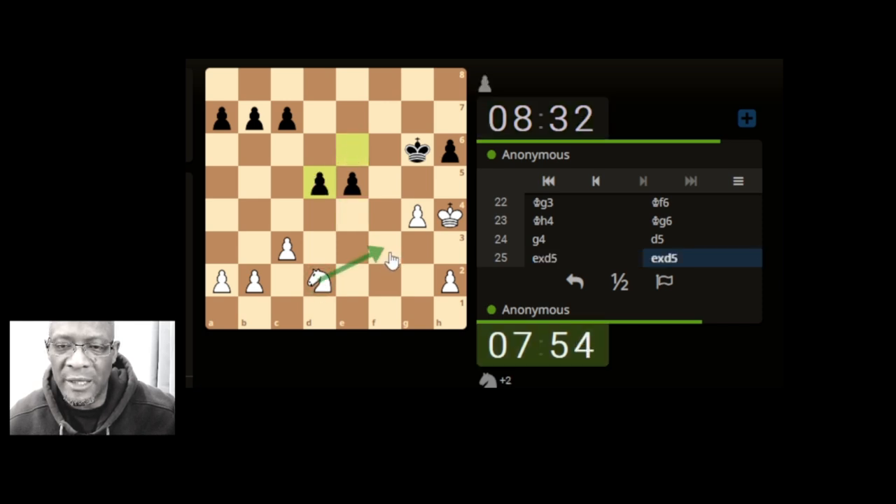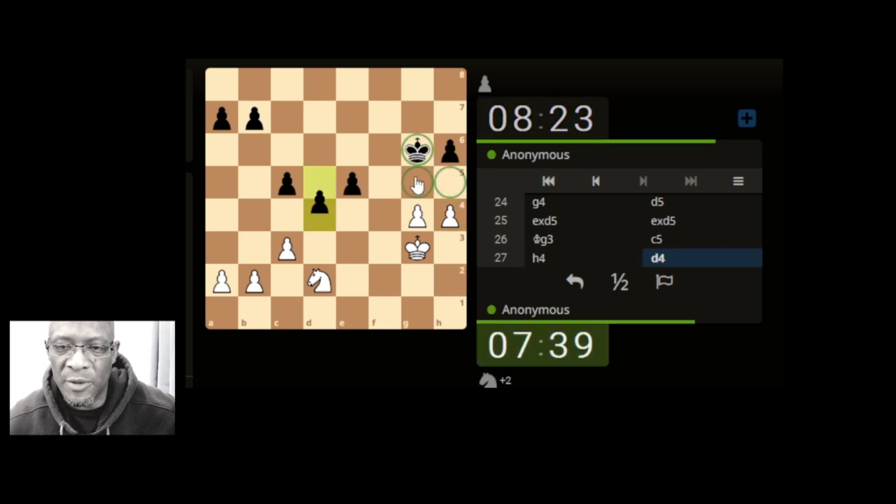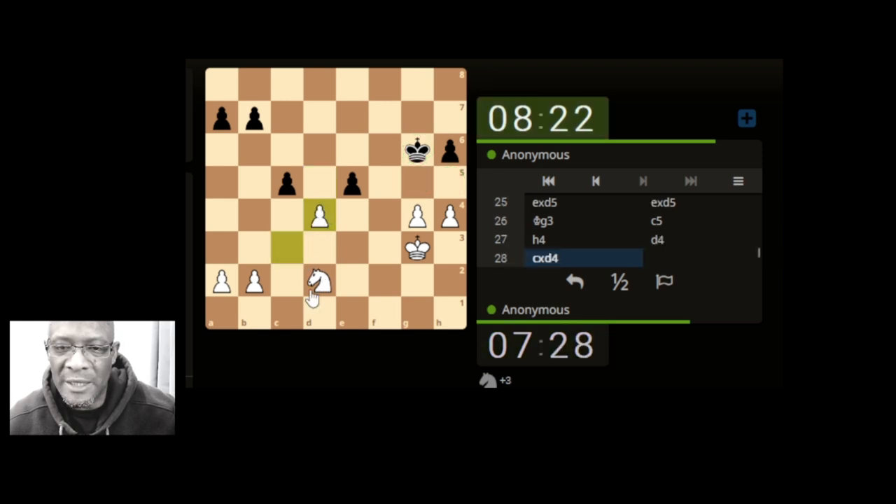Okay, then we can come here attacking the pawn — drops down, drops in here, hits us again. Maybe we don't need to move the knight, but this pawn is going to be coming down attacking, so let's bring the king back here, see if the king can support, and push this pawn up. It's stopping the king from dropping into these — nice little three pawns they've got going, and they're going to have two linked pawns in the center. There is an issue and a concern.